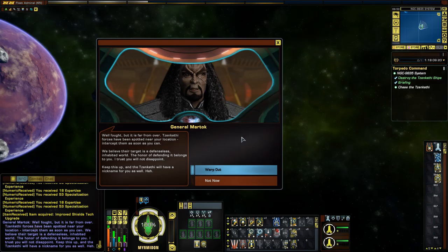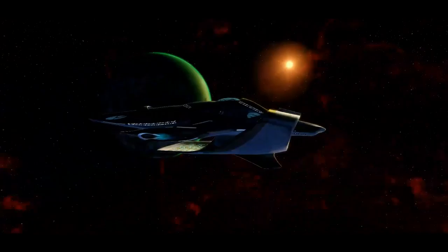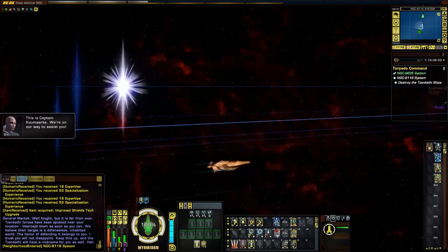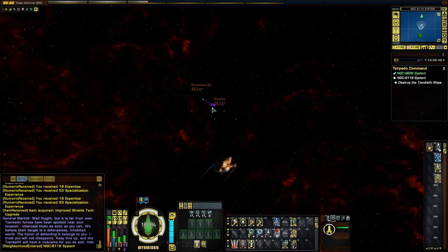Now I've got to chase them. But it is far from over — Zankethi forces have been spotted near your location. Intercept them as soon as you can. We believe their target is a defenceless inhabited world. The honour of defending it belongs to you. I trust you will not disappoint. Keep this up, and the Zankethi will have a nickname for you as well. As long as it's a better one than the Butcher — that's a terrible nickname.